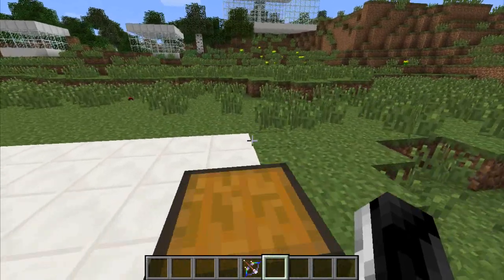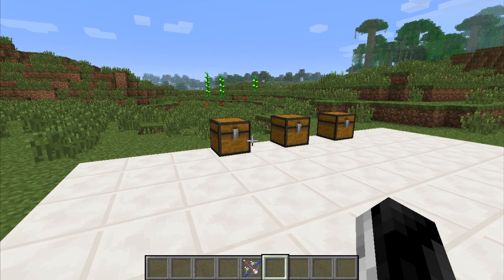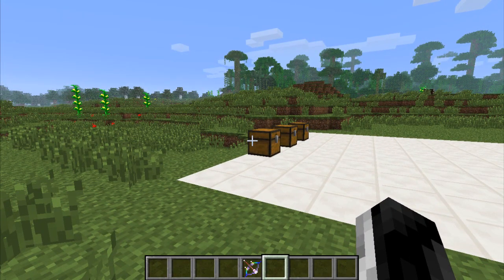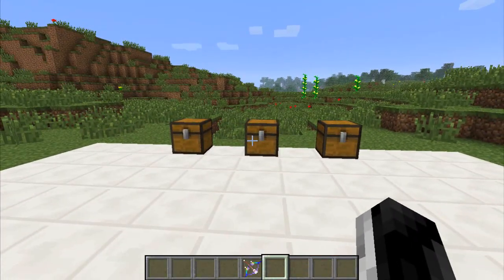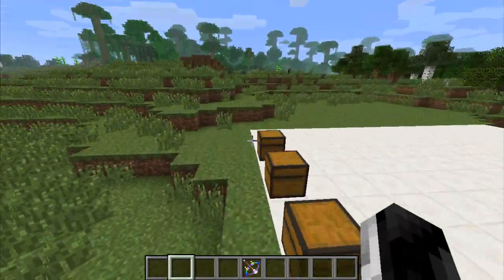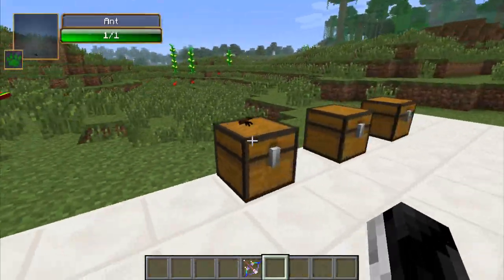Hey, what's going on guys, Cody here and I'm back with a mod showcase. Today I'm showcasing the Ore Spawn mod again. I showcased it back in June for the first release — that added the Kraken — and again in August which added the Cephadrom. This update adds in the Nightmare and Mobzilla. If you want to see a full showcase on the other two updates, check the link in the description.